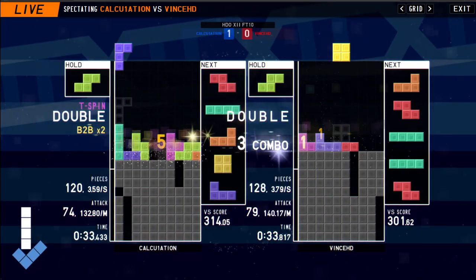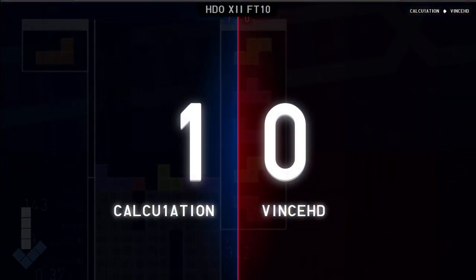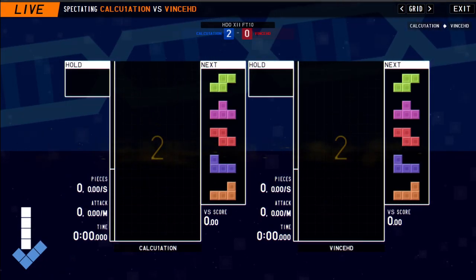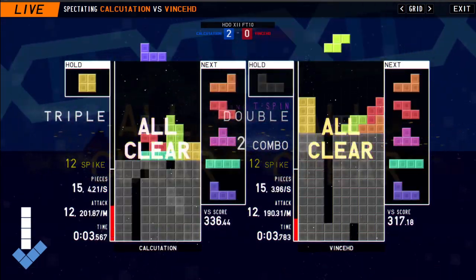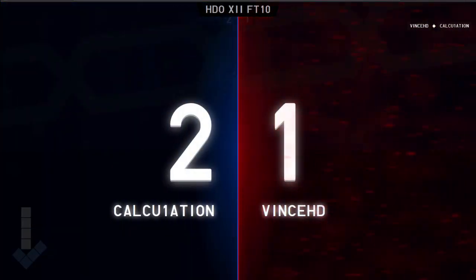Vince did a good job of canceling that cheese out, but I think DL's strategy is gonna revolve around — oh, that was a very nice spike there. Both these guys are roughly playing around three PPS, so I can already expect these guys to play roughly at four-plus PPS as well. You see there — both taken on that perfect clear garbage.